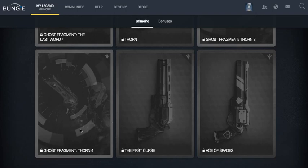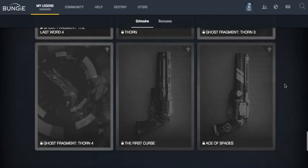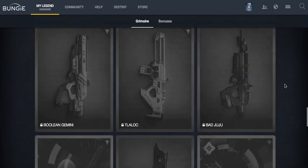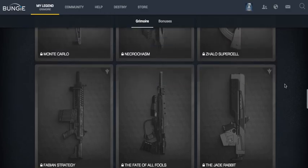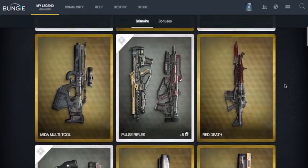We then have the First Curse, which looks fairly nice — similar style to all the others, to be honest. And then the Ace of Spades, which is another interesting-looking one. Obviously these are all exotics, so they're going to be fairly hard to pick up. That's how I conclude the video — thanks again for watching and have a good day.